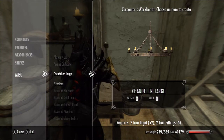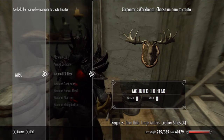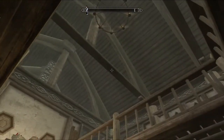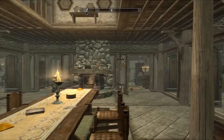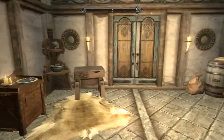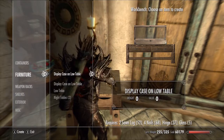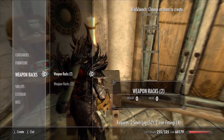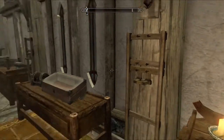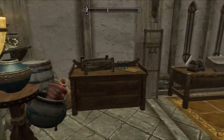Okay, I can make a chandelier. I guess I could either have the chandelier or the fireplace — I couldn't have both. I'm going crazy, y'all. This can't be. Weapon racks — yeah, there are weapon racks here already. Why is it letting me make all this stuff again?